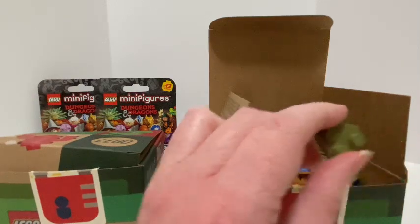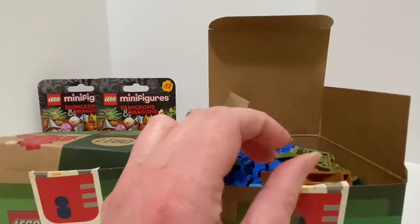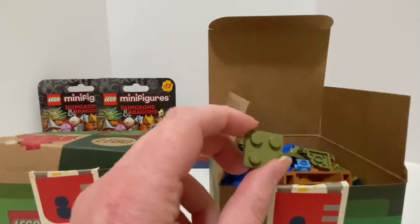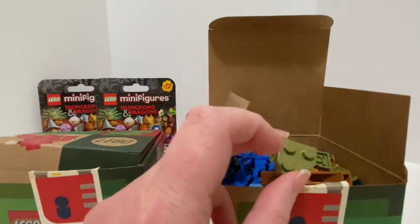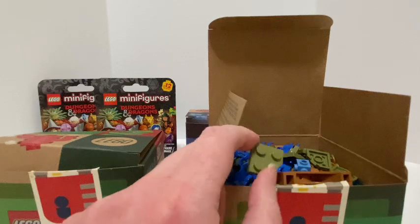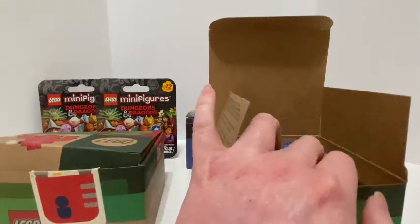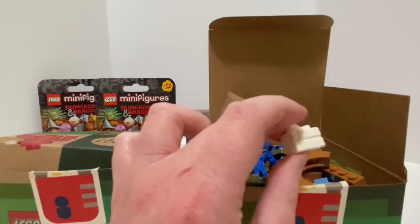I got some of these wedge type plates in olive green - or I think it's olive green. And I also had a little masonry brick.